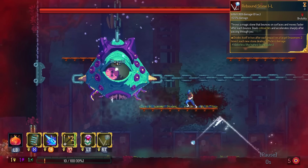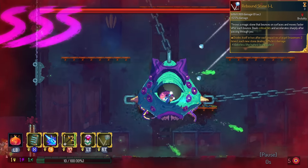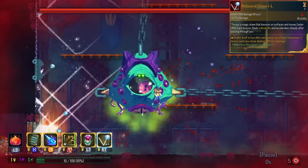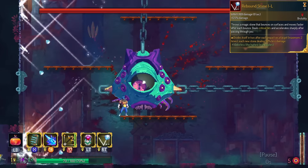Rebound Stone is our next triple S tier legendary. Every bullet splits into another bullet and you can end up having tons of bullets on the screen at once. The only time this doesn't work is if there's no ceiling to the fight. Otherwise, this is a game-breaking skill by itself.